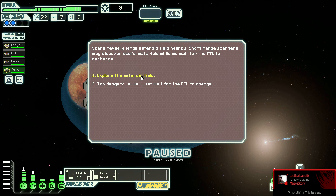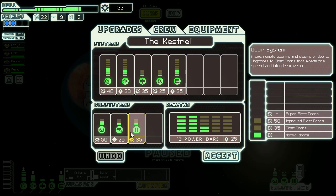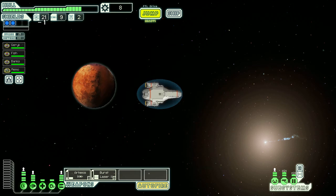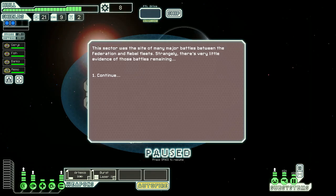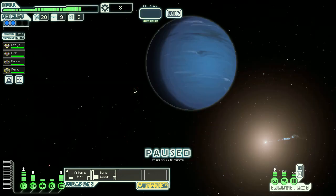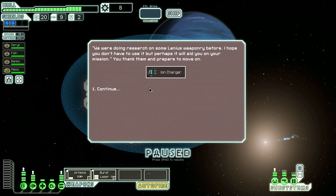Scans reveal a large transport field nearby — short range scanners may discover useful materials while waiting for the FTL to recharge. I went in and got some scrap and missiles without taking damage. I upgrade my sensors. I'll also upgrade doors — if enemies board your ship they have to beat through them rather than just walking through. A federalist science craft is docked nearby, they've been studying the Lanius ability to reshape metal. I ask if they have anything to help our mission.